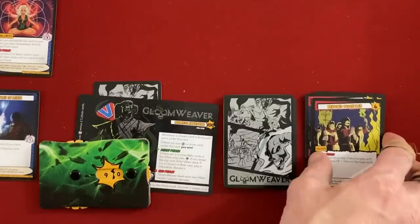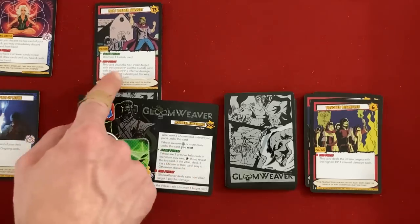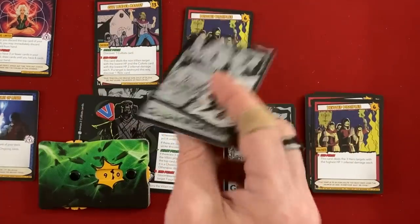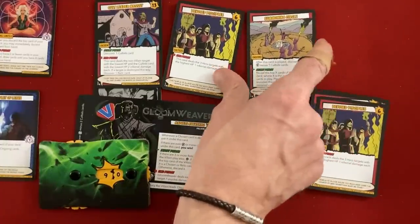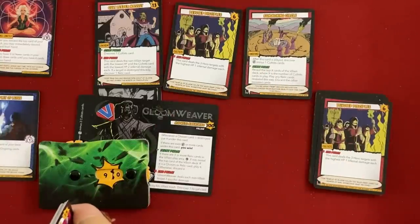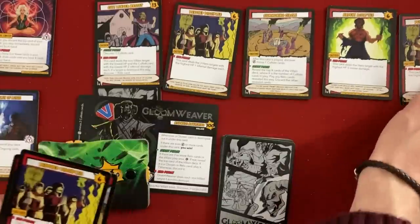Round four — Gloomweaver's start phase: he tries to find a chosen card but it's not chosen or relic, so it's discarded. The new chosen card from last round discovers one cultist card — more Devoted Disciples. Then in the regular play phase, Summoning Circle appears again: discover two more cultists. They're going to get free plays if we can't get rid of it, but I'm planning to rocket-launch that. We've apparently been killing a lot of cultists because we had to go into the discard pile to find one.